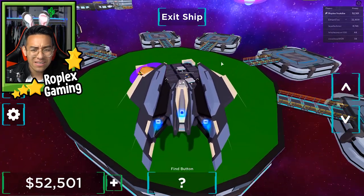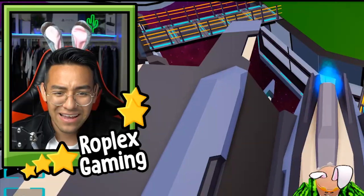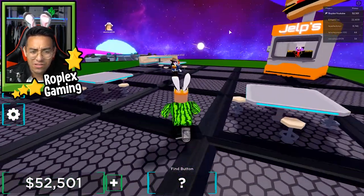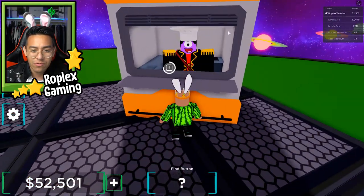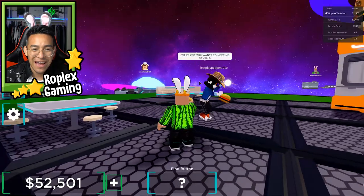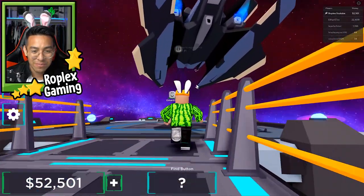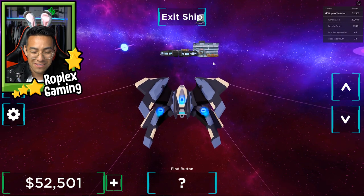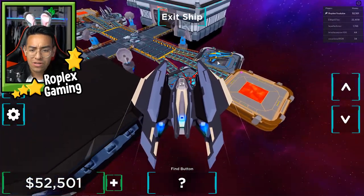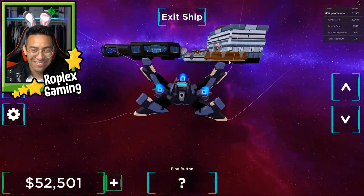Why does his place look way different from mine? Let's exit my ship — I'll land it right here, nice and organized. What is this place? He has his own spaceship just floating there — that looks so cool. Oh, I don't think this is somebody's home, I think it's a random place where you can order a burger. I did just eat a burger. What is this guy saying? Let me finish my burger and then visit somebody's base.